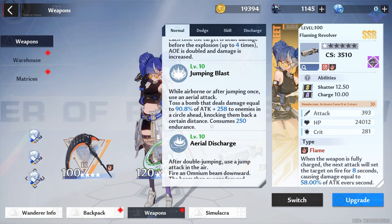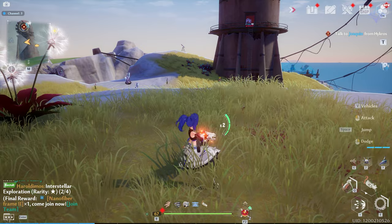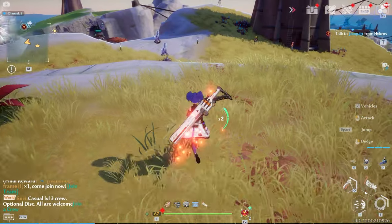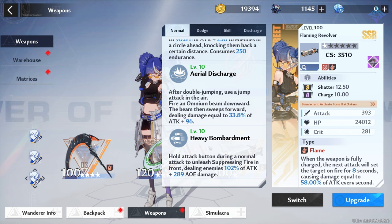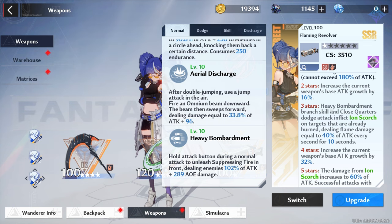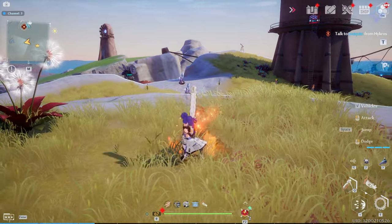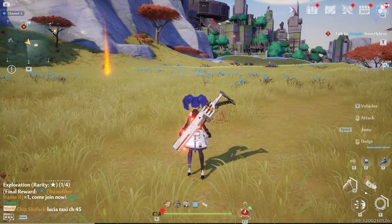Outside of charge shot, there's jumping blast: jump and click to deal an explosion in front of her, or double jump and click for a line of damage on the ground. The last branch attack to note is heavy bombardment, which gets called out specifically on her A3. As you're attacking — click, click, click — then hold and she'll do a cartwheel attack dealing damage in front of her. This one inflicts ion scorch, which we'll cover shortly.